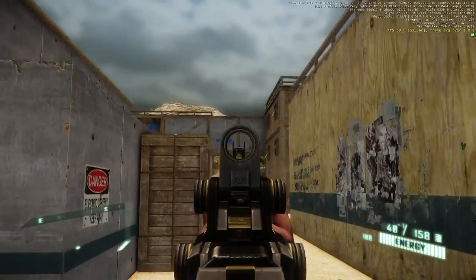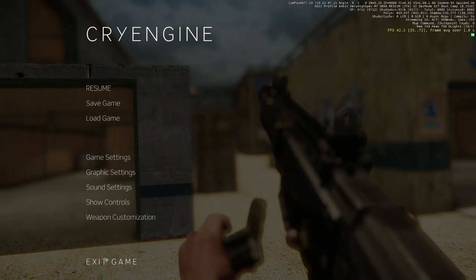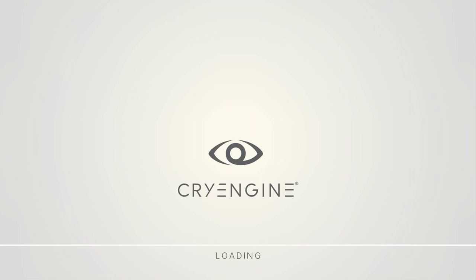This is Boot Camp. It's actually a small map. Let's change maps — the other map is Silo.